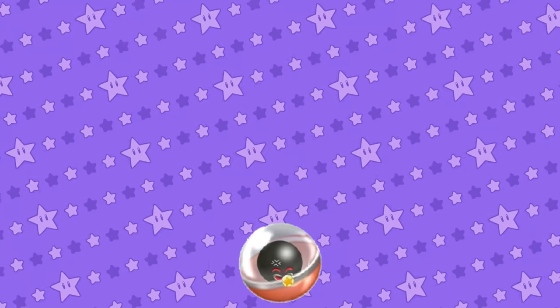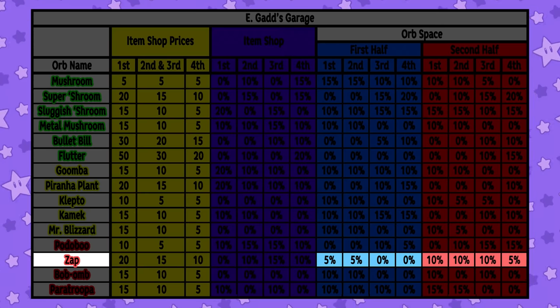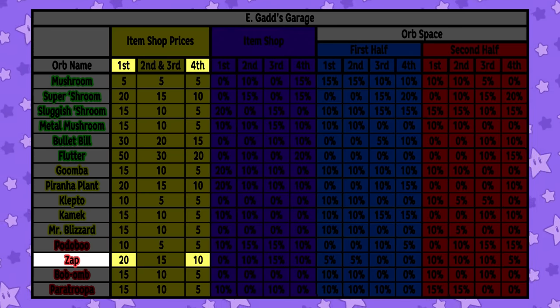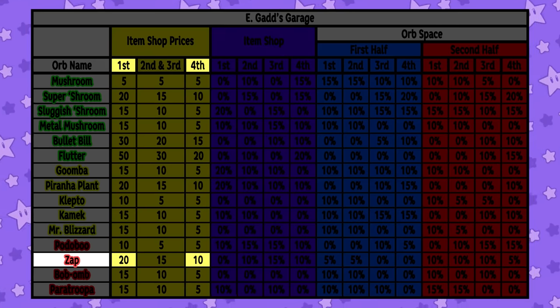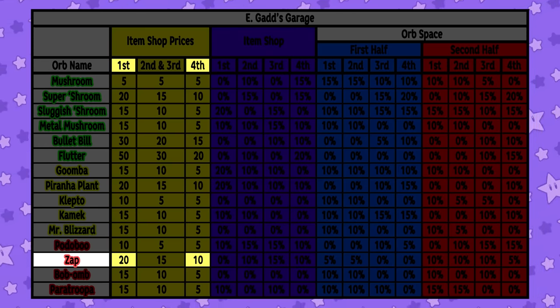The only real counter to the Zap Orb is the Metal Mushroom, which can save you from the excruciating pain of losing so many coins. This really goes to show just how useful it is to have one in your inventory in case opponents get aggressive with their orb placements. The Zap Orb can only be found in E. Gadd's Garage and Fair Square. It's quite rare from an orb space, but you're more likely to spot it in the item shop — selling for as low as 10 coins for fourth place to as high as 20 coins for first. This amount is absolutely warranted considering how effective it is at crippling your opponents. This orb is a priority purchase.